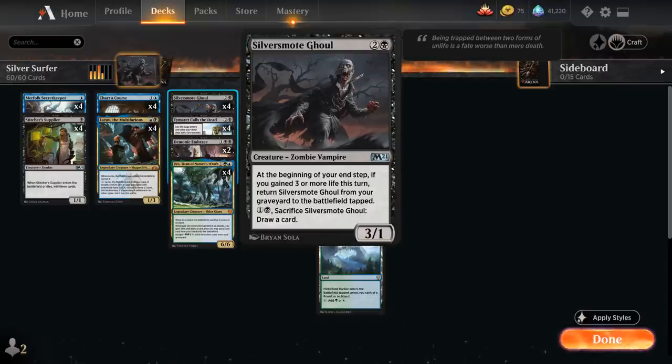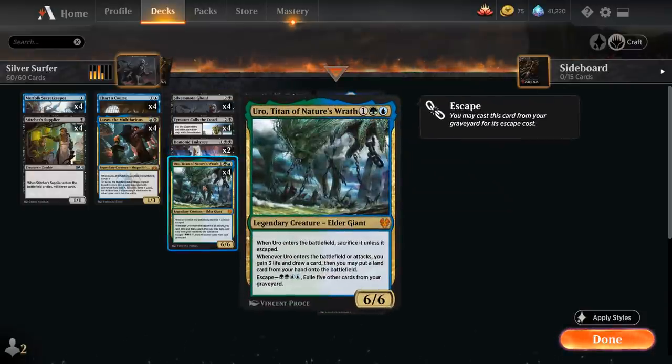To help us enable Silver Smote Ghoul, we're playing Uro, Titan of Nature's Wrath — that's where the Surfer part of the deck name comes from. Uro will gain the 3 life necessary to return the Ghoul from the graveyard to the battlefield, in addition to drawing a card and putting a land from our hand onto the battlefield. Later we can escape it for double green and double blue by exiling 5 other cards from our graveyard, and whenever Uro enters the battlefield or attacks it triggers all those abilities again.